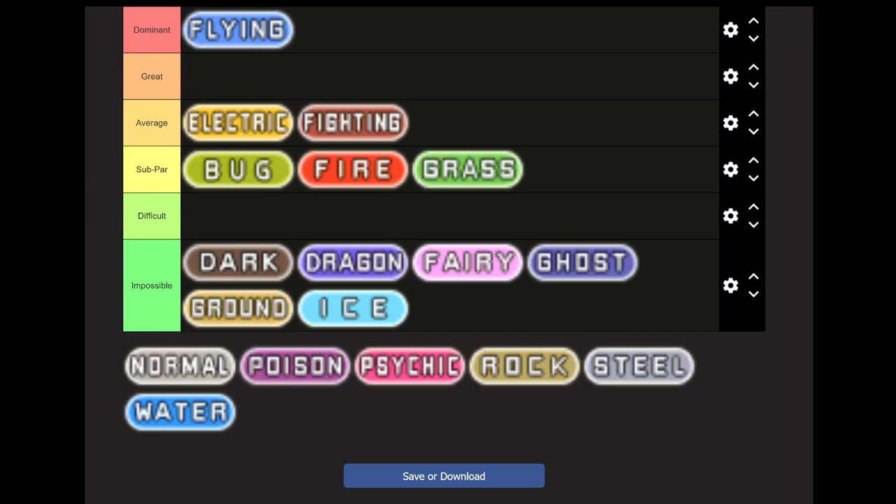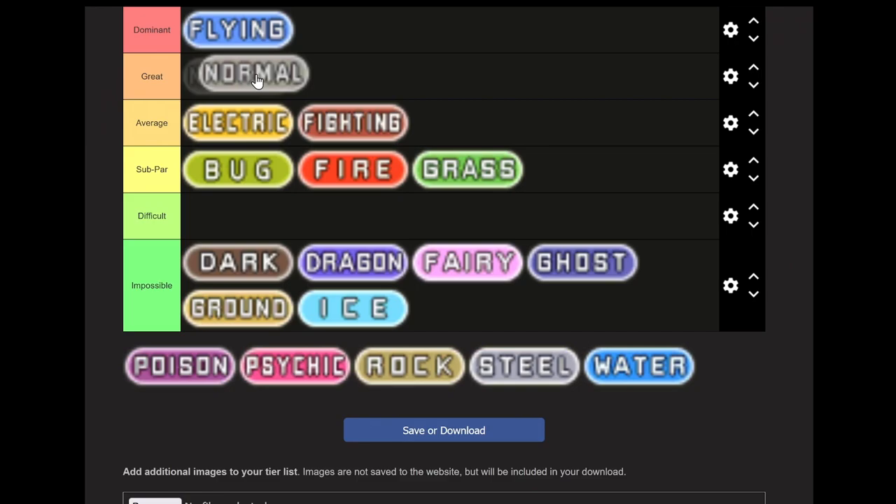Now we move on to Normal types. Normal type is going to be Great. You can do either version. You're going to have a rough start against Brock, but generally speaking they have great move pools, great stats across the board, and a lot of options. The team I'm going to recommend: Raticate or Persian, Clefable, Porygon — you can evolve it to Porygon2 post-game if you can trade — Dodrio, Snorlax, and Kangaskhan.